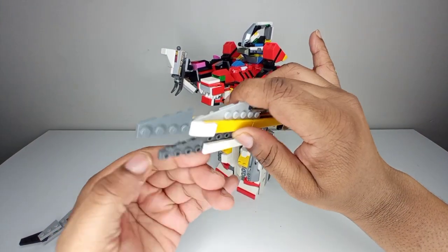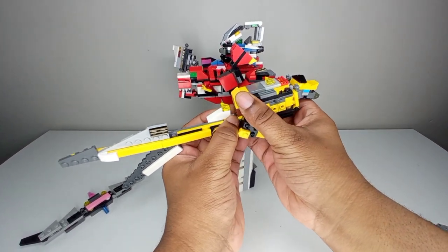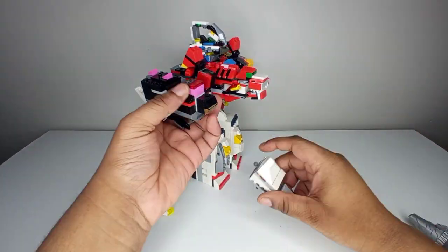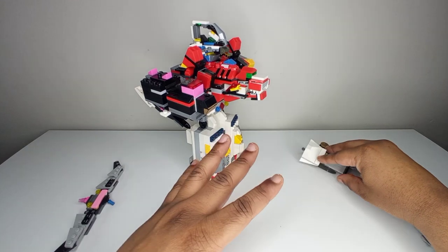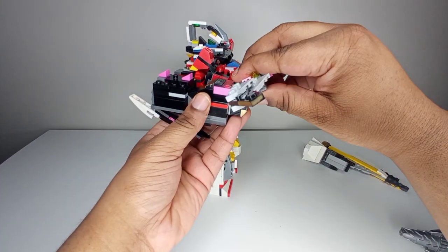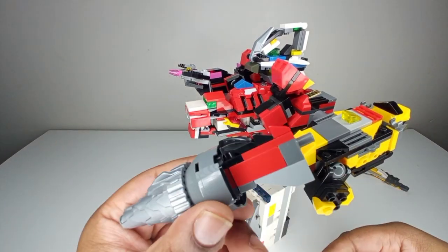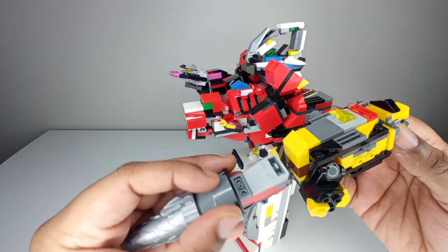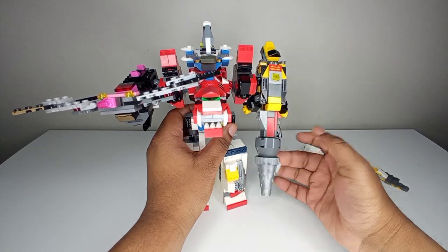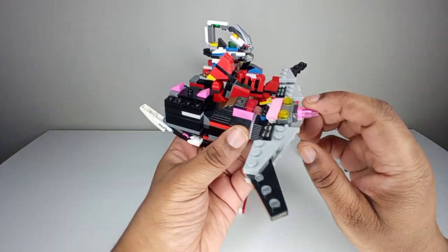Besides being a giant scissor blade zord, we can add a little more to it. Take this off, and set these to the side — they don't have use right now. Then you get your arrow, which has a lot of use — plug that in. Then we come to the drill: plug that in sideways, and now we have a drill arm and a bow and arrow. The drill works the same as before.